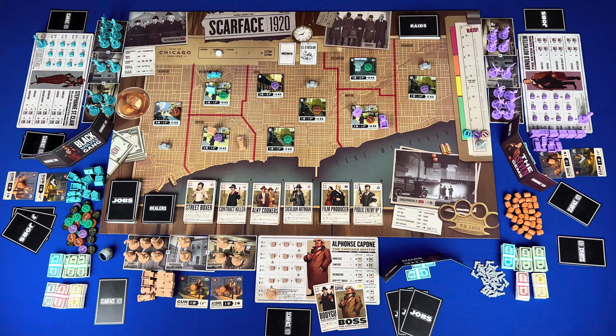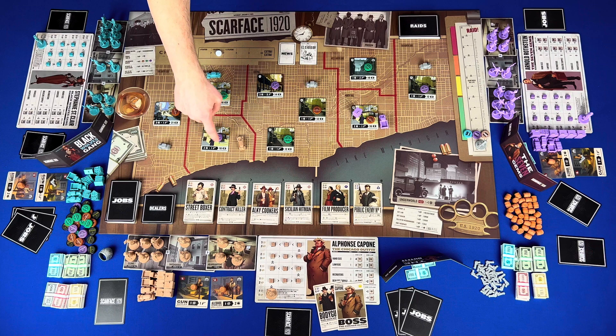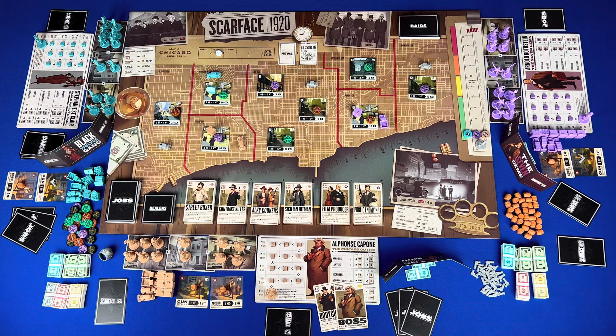We would then go to the final scoring, which takes four steps. Step one, total the number of money behind your screen. Step two, get three for each business marker you control. Step three, get two for each associate. Step four, any in-game money effects. Then the player with the most money is the king of Chicago and wins Scarface 1920.